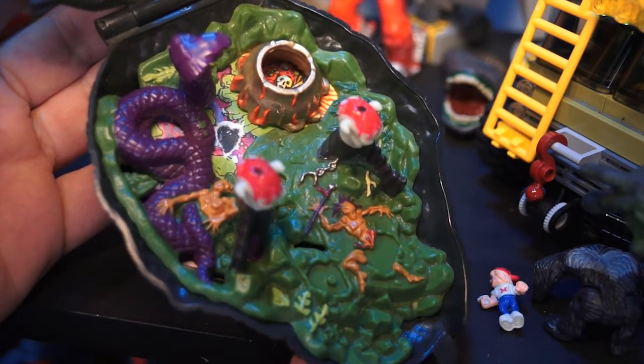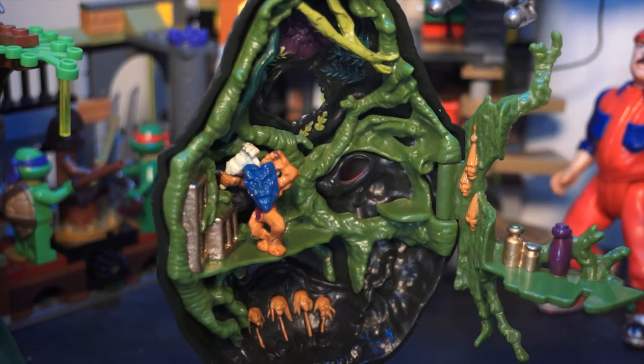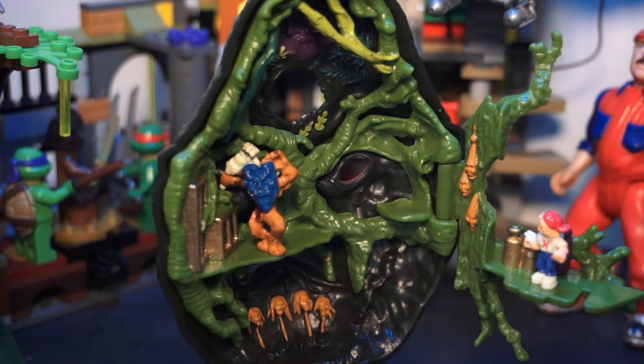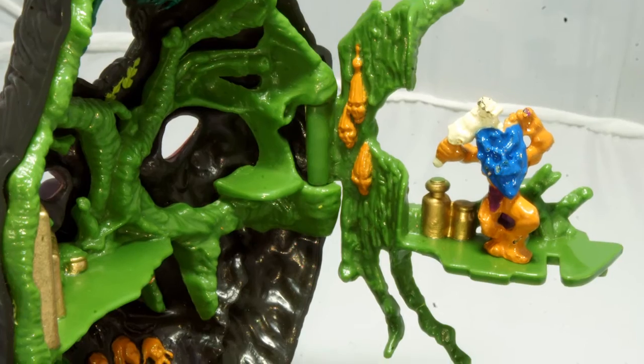Either way, there's a lot happening here in this playset and it sets up a great little environment. Like my Mighty Max Rams Rhesus and Sting Scorpion reviews, we've got the black plastic interior again, but the green does help to balance it all out a bit better here. So that's just a small complaint from me.